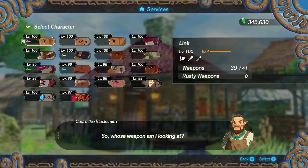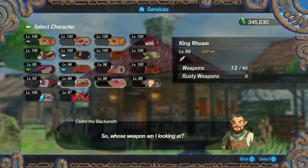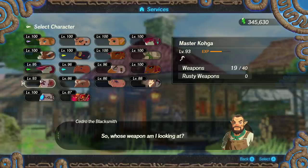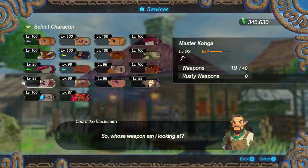We'll also eventually do a character tier list, though I still need to play quite a few more characters properly — especially Hestu and Master Kohga, whose playstyles are just very different from everyone else. Anyway, I'll wrap it up here. Thank you all so much for watching — feel free to leave a comment, leave a like if it helps, subscribe for future content, and I'll catch you guys later. Goodbye everyone.